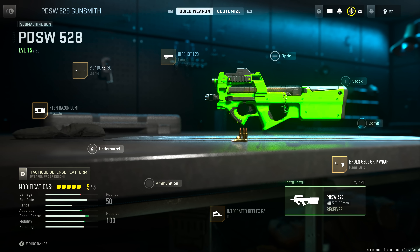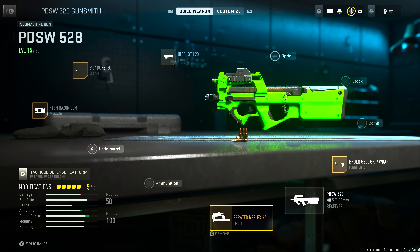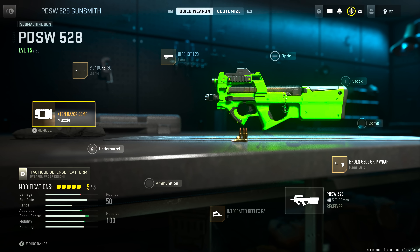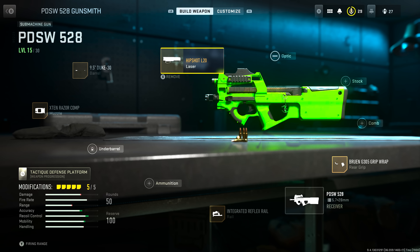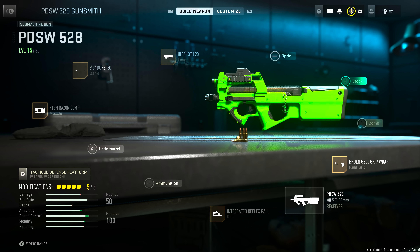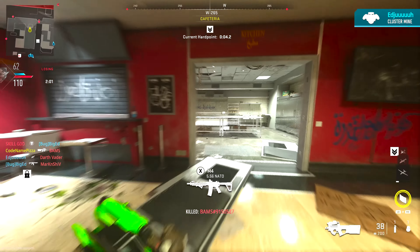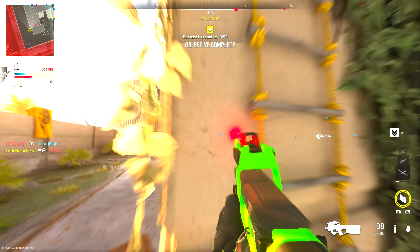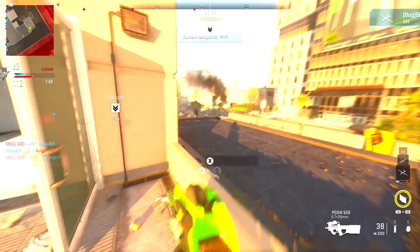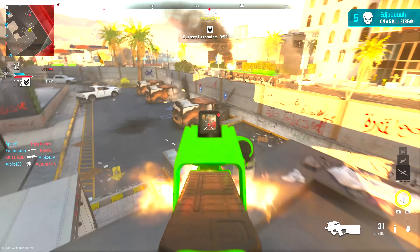The attachments I'm placing on the PDSW 528 are: the Integrated Reflex Rail, the X10 Razor Comp muzzle, the 9.5 Duke 30 barrel, the Hipshot L20 laser, and the Bruin G305 Grip Wrap. This weapon is an absolute beast — you get a decent amount of ammo and it's incredibly powerful. If you are a run-and-gun type of player who just likes to run into rooms and get quick kills, this is easily the weapon you should be running in Modern Warfare 2 right now. Try out the PDSW 528 and let me know in the comments if this weapon works for you.